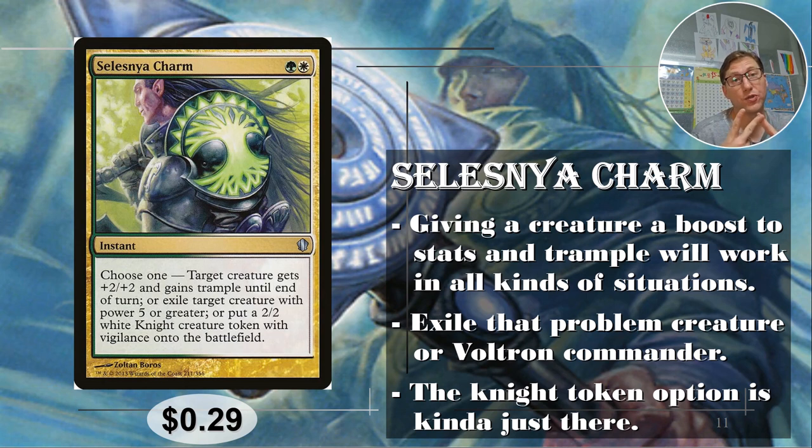The plus two plus two and trample, not limited to your creatures, can do a lot of work. Exiling a creature with power five or greater is going to be so useful, especially against Voltron. In a multiplayer game you're going to have a target for this — there's going to be a creature with five or greater, or equipment, or a bunch of plus one plus one counters. And it exiles, not destroys, so indestructible doesn't matter. Very, very good. The knight token option is there too. 29 cents.